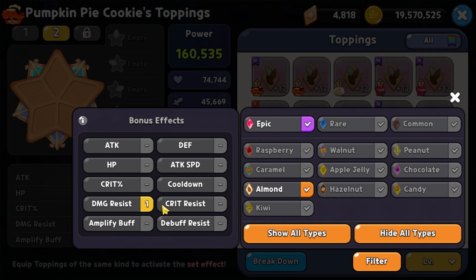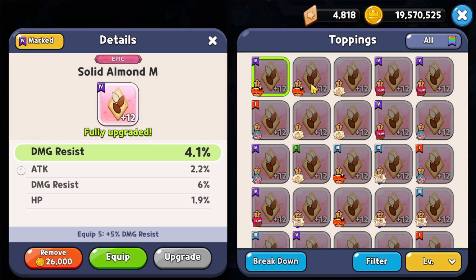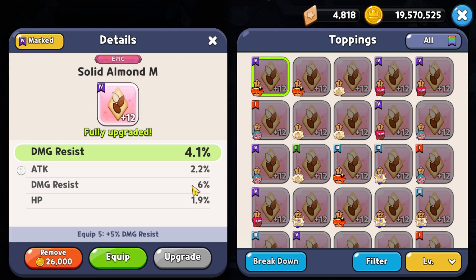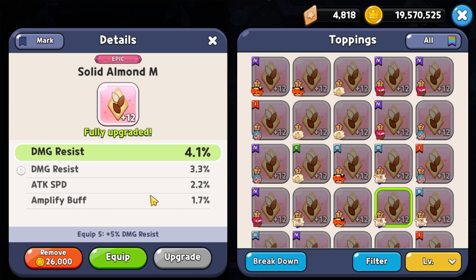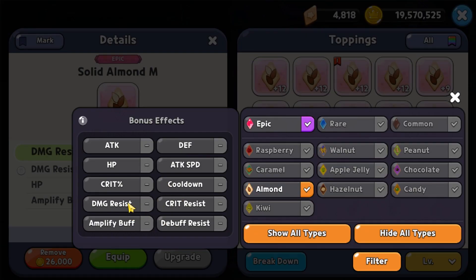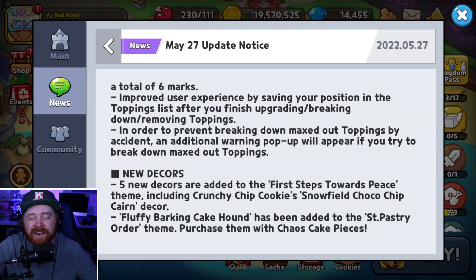Once you apply the filter — let's say leaving just damage resistance — it filters out all extra toppings to show only toppings that give you damage resistance. Not only that, it also sorts them by how much damage resistance they provide. At the top you can see 6% damage resistance, and coming all the way down it drops to 3.3%, organized from highest to lowest. If you switch the priority to attack, it then sorts by attack percentage — the highest I had was 2.9% attack. This is going to be a phenomenal feature, saving tons of players time when swapping, picking, and choosing the right toppings for their builds.